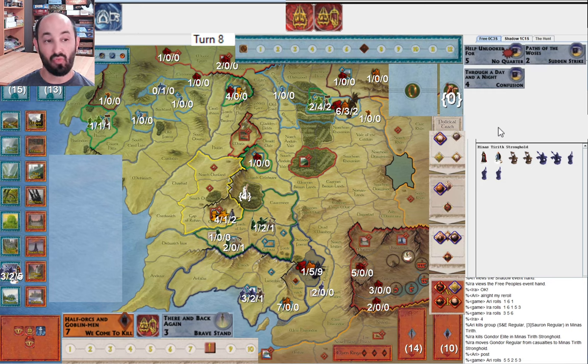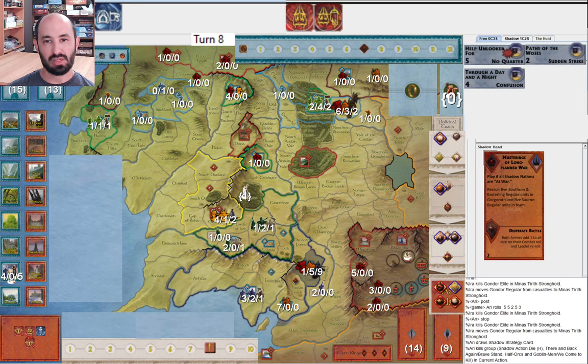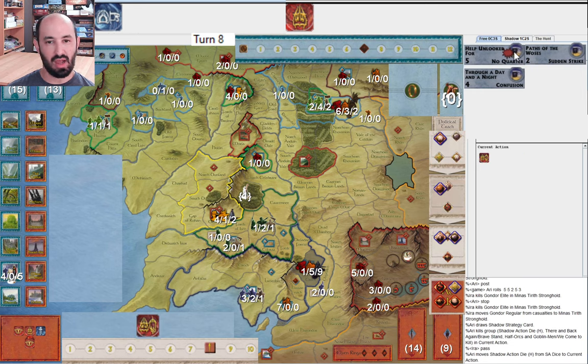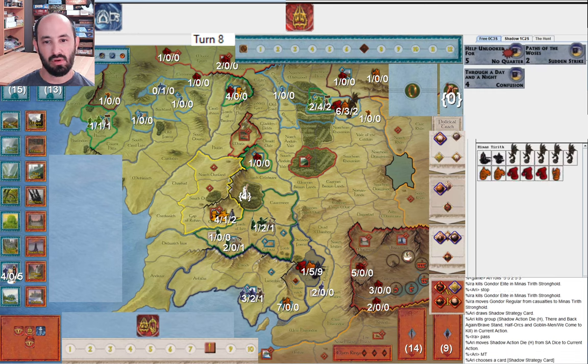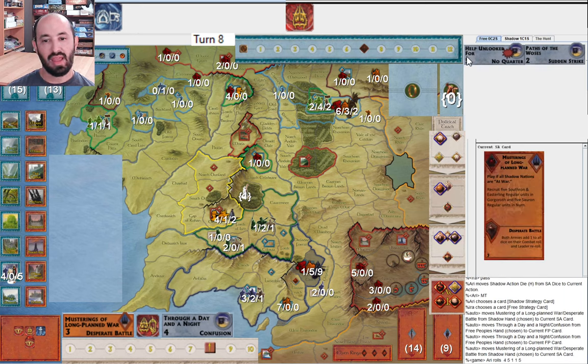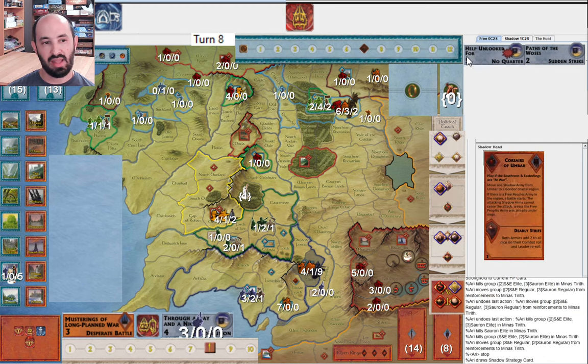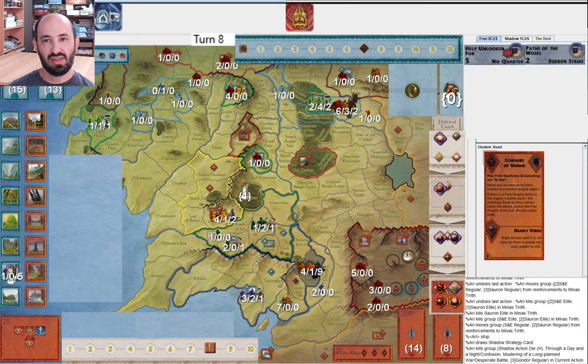I play Brave Stand because I saw them play a strategy card — they get to roll two dice and get one hit after Brave Stand, and I get four hits. Then We Come to Kill for three hits — very nice. They redraw Desperate Battle. They stop because they haven't used the Mouth of Sauron yet. They attack into Minas Tirith again. I play Confusion. They get two hits against me, two hits against themselves, three hits against me, and I get three hits against them. They have one elite left.